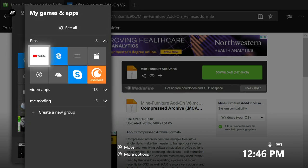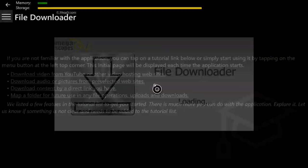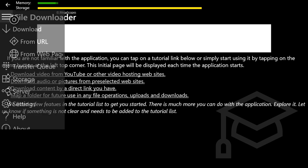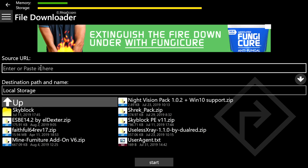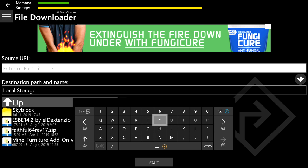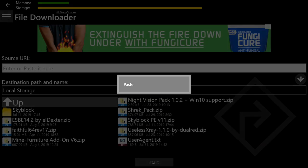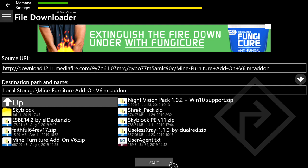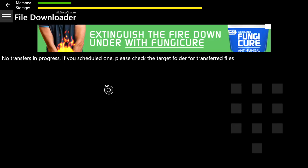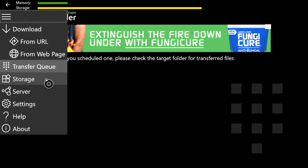Open the File Downloader app. Click the three lines at the top left, click From URL, then click Local Storage right away. Hover over the 'enter or paste URL here' field, press the Pause button, and paste the link by pressing A on Paste. On the right press the down arrow, then press Start at the bottom — it will start downloading.